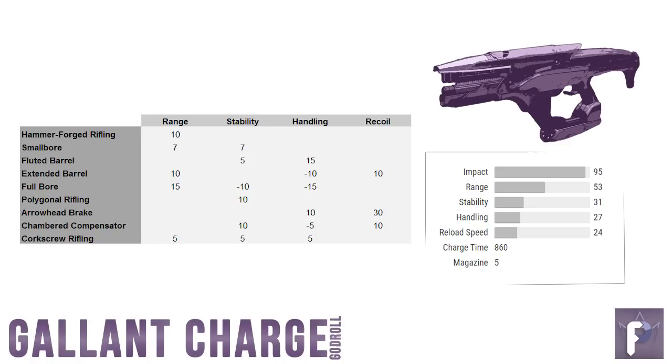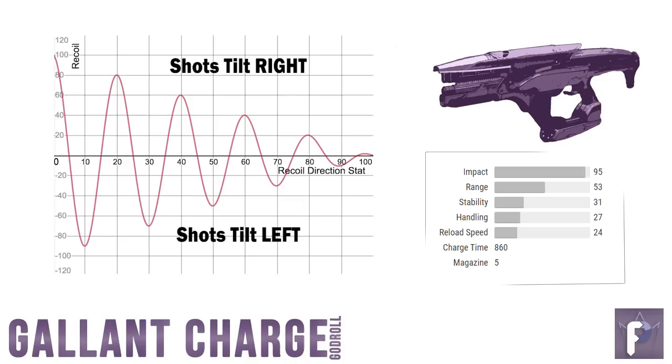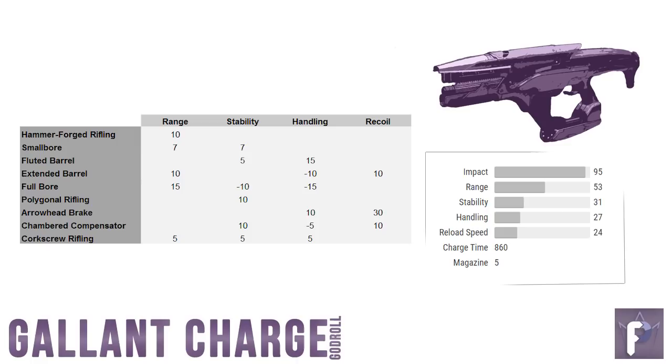For controller folk, the winners are either Extended Barrel or Chambered Compensator — both give plus 10 recoil direction. The Gallant has a base of 76, which is pretty good. With the extra 10 recoil direction from either barrel, plus a Counterbalance mod giving an extra 15, you reach 100 recoil direction — something the Erentil cannot do. You could go for Arrowhead Break which gives 30 recoil direction extra, but I like that Extended Barrel gives 10 extra range and Chambered Compensator gives 10 extra stability. For controller users, Chambered Compensator might be the winner, but Extended Barrel and Arrowhead Break are fine choices too.